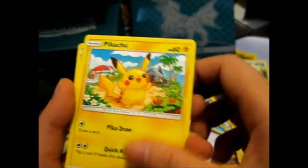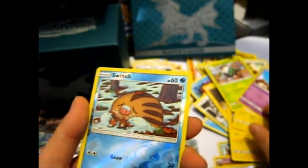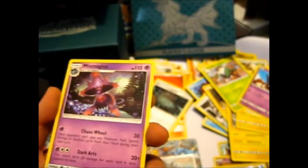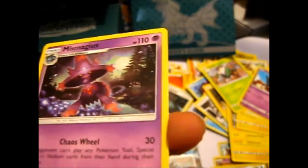Pack six. Fire Energy, Graveler, Diggersby, Sea of Nothingness, Geodude, Pikachu sunbathing, Skiddo. And a Camerupt. And Miss Magius — actually in all of my collection I only have one card of this one from a previous set, so that's nice, I have another one. Anyway it's got Dark Arts and Chaos Oil. Pretty cool.